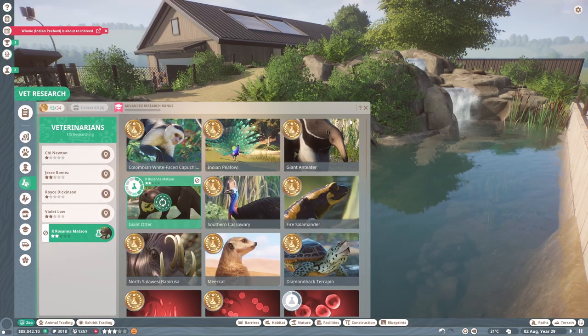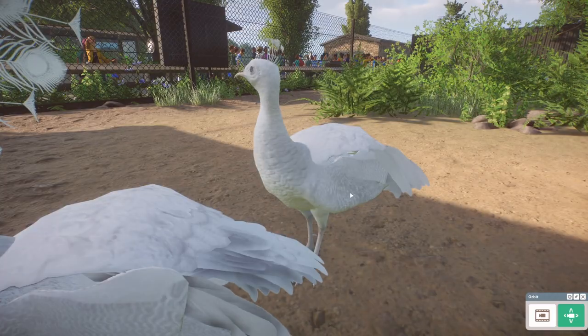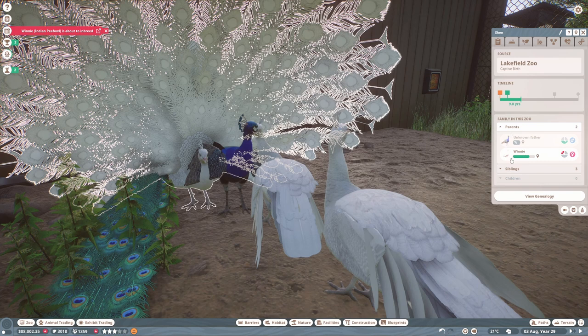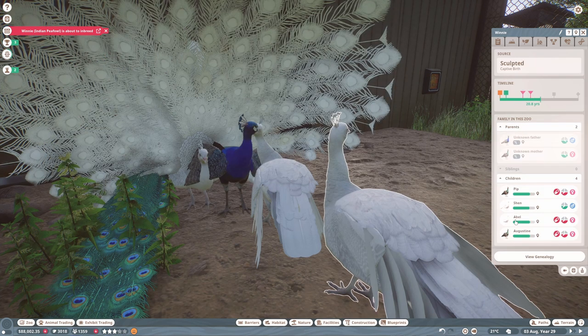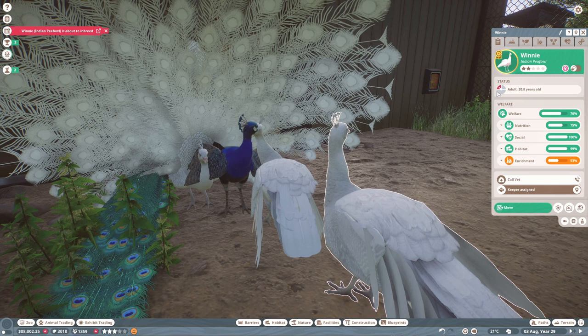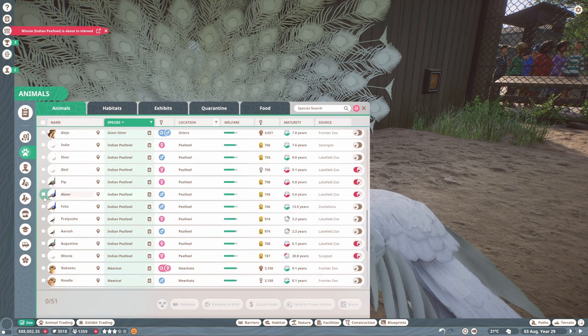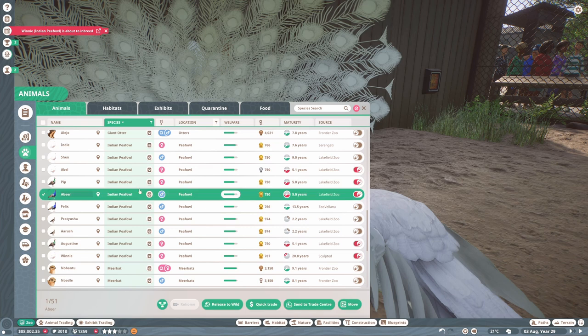One of our animals is about to inbreed — Shen is about to breed with Winnie, and Winnie is the mother of Shen. I thought she can't even have offspring anyway because she's too old, but I'll just put her on contraceptives. I also noticed I don't think Beer was one that we meant to keep, so I'm just going to get rid of him because he's infertile and just taking up valuable space.